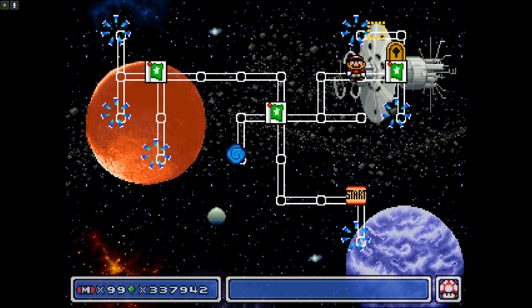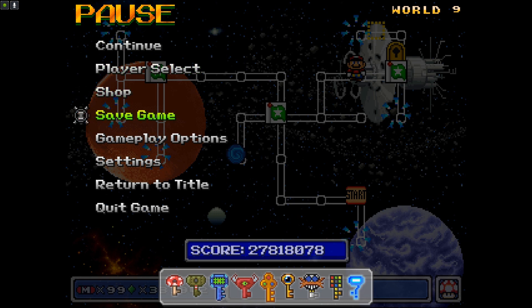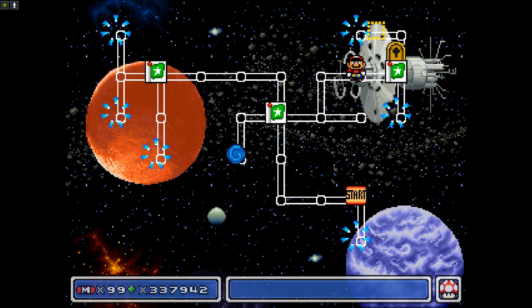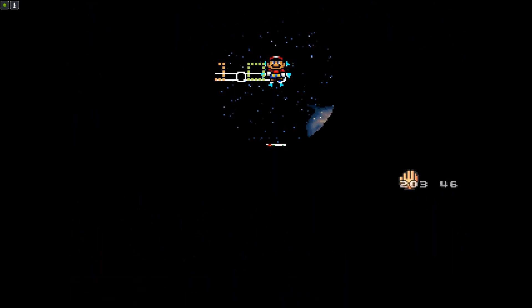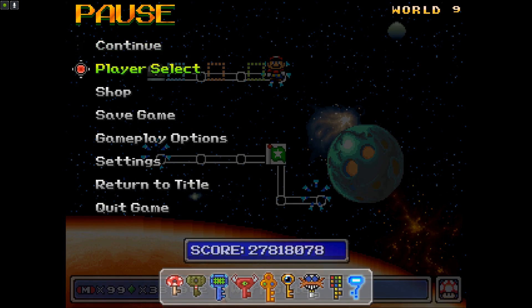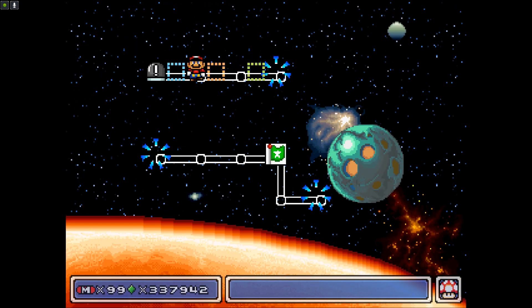Since we can't get to the Black Switch Palace through normal means, we'll have to get there by another way. We'll go to the Options menu and turn on Debug Mode. Push I — that'll bring up a little hand that I control with my mouse cursor. If I click here, I can move Mario onto this spot. Now I move left to the warp gate, and now we can reach the Black Switch Palace. Turn off Debug Mode real quick and we'll make our way here.